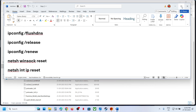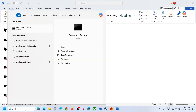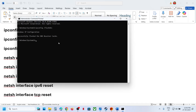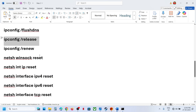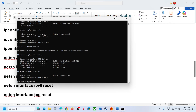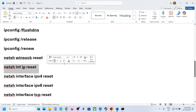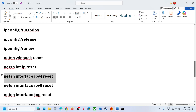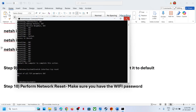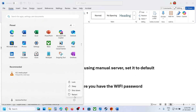The next step is to run network commands — these commands are provided in the video description. Type 'cmd' in the Windows search box, right-click Command Prompt, run it as administrator, click Yes to allow, then copy all the commands one by one, paste and hit Enter. Once all commands are run, restart your computer and check.